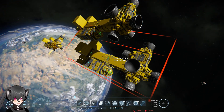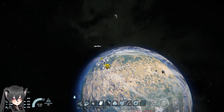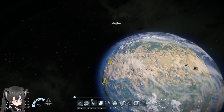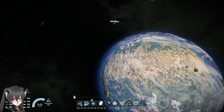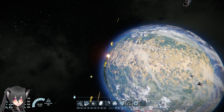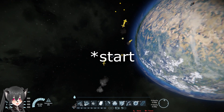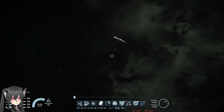The best way to counter missiles is by making your ship automatically thrust away from the missile. Because once your ship reaches maximum speed, as you guys can see, the missiles just cannot catch up with the ship, and the defensive system will actually start to destroy the missiles.